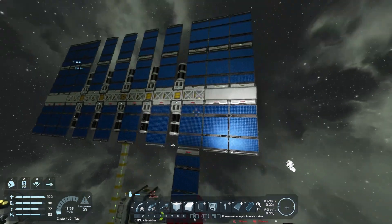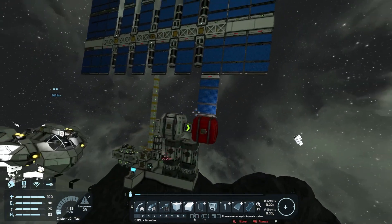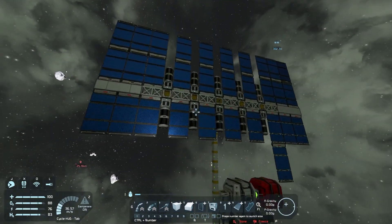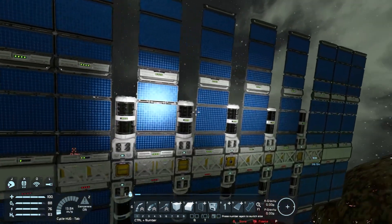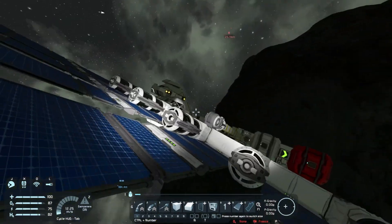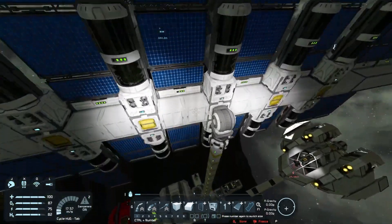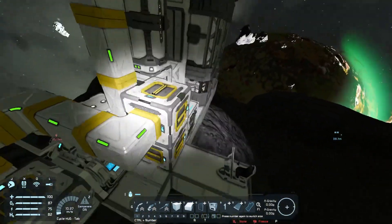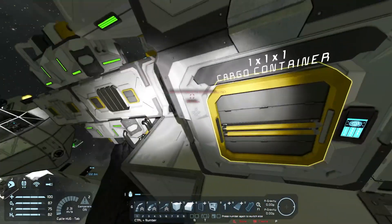Hey guys, it's Shatter here, welcome back to another episode of Space Engineers. Let's go and work a little bit on our solar panels today, because I think we need more solar panels, and I also need more batteries in the long run. I think that's a good start.